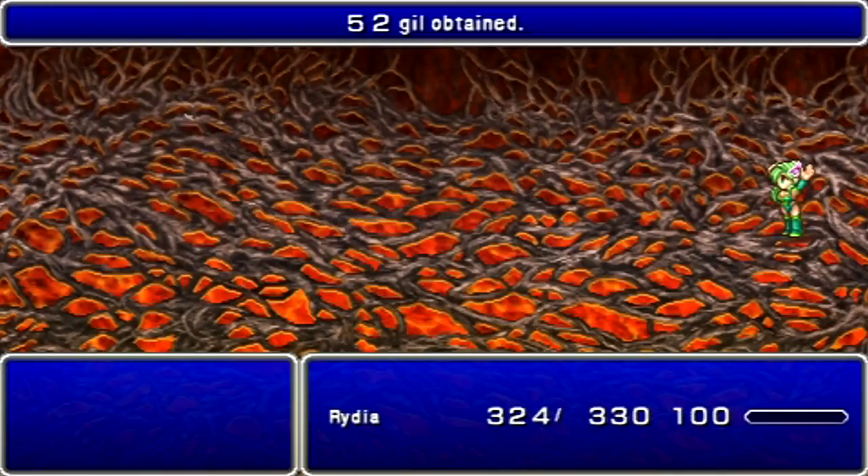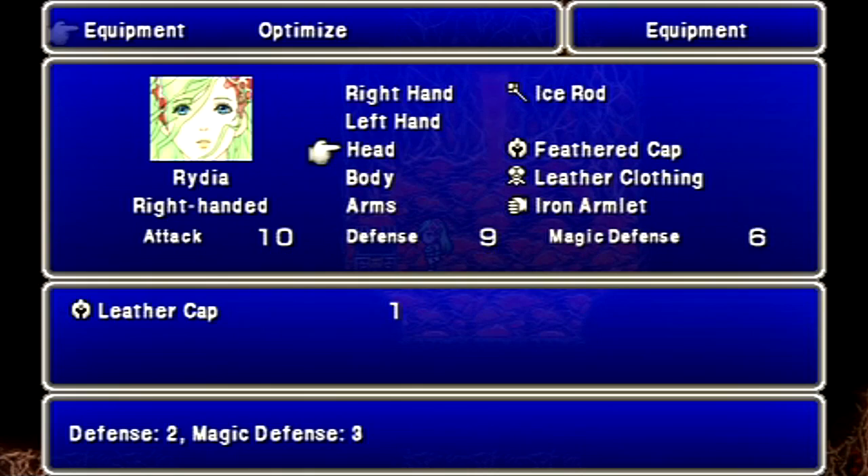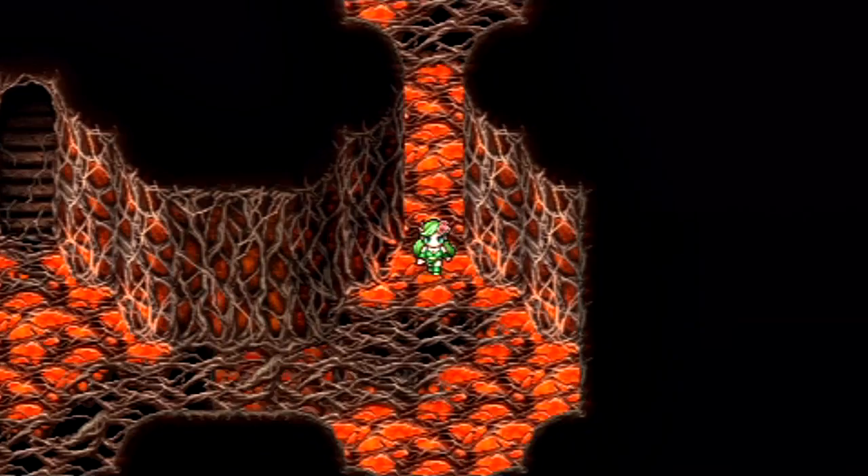Here all we got is Rydia — her DPS and some debuffs. We don't have any buffs to help us out, so it makes items more useful. You've got to manage your inventory of healing items more. It makes you think a little more than you have in the past. You could use Rydia's whip to put her in the front row and kill enemies that way, but I have patience problems so I want to kill them a little quicker. I should probably adjust my settings — let's change that.